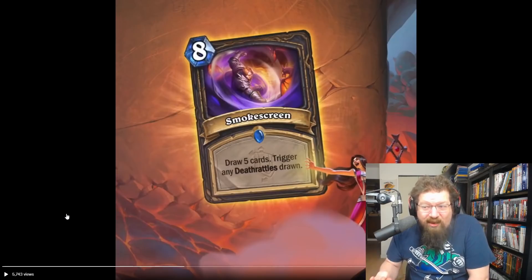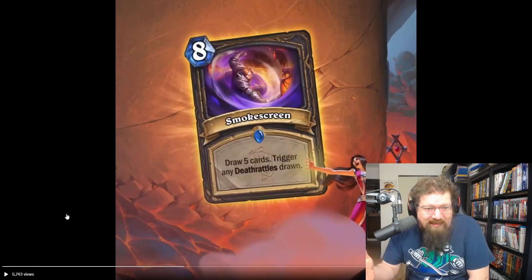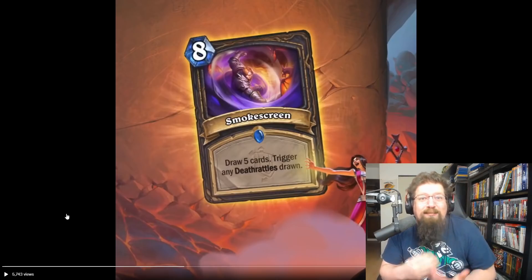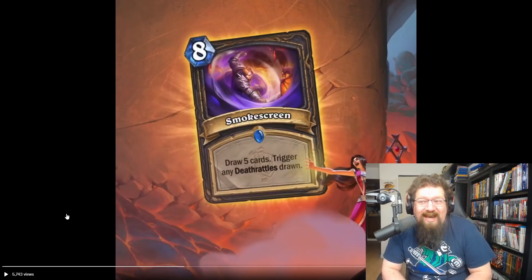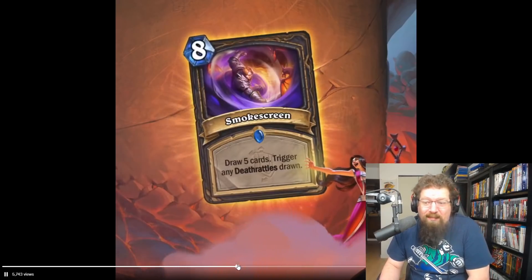Next we have a Rogue spell — Smoke Screen, eight mana: draw five cards and trigger any deathrattles drawn. You have Secret Passage which is one mana draw four effectively. This is eight mana draw five and hope to hit some good deathrattles. You could do shenanigans doubling deathrattles and getting Humongous Owls or Scrapyard Colossuses, but Rogue is never doing this. It's too slow even for meme decks. I'll give it a one in both standard and wild.